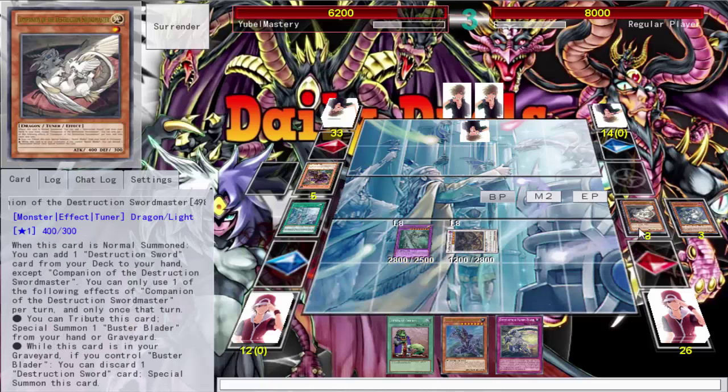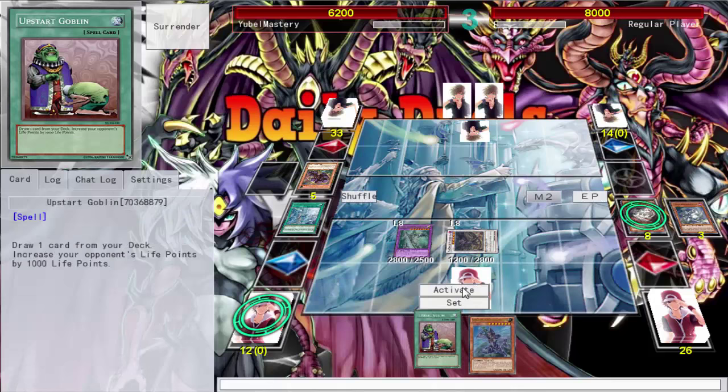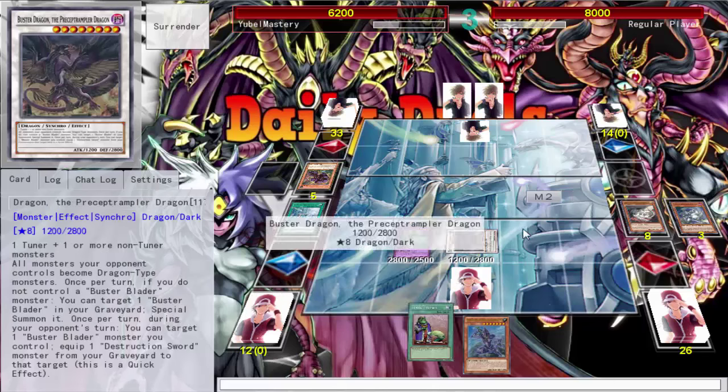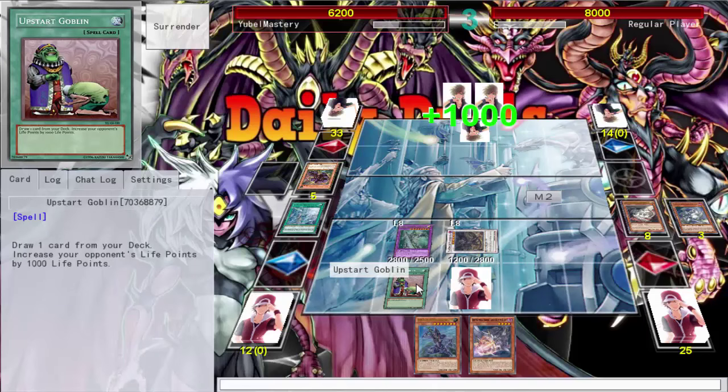I still think the pendulum-based version is a little bit faster, but I can definitely see this working. Maybe a combination of both might pull off some great synergy. I'm not sure how I feel about Piper — I'm using my normal summon just to see the next card. If I want to use my normal summon to see the next card I have Upstart Goblin, and that doesn't even cost my normal summon. It's a five-dollar common for a reason.